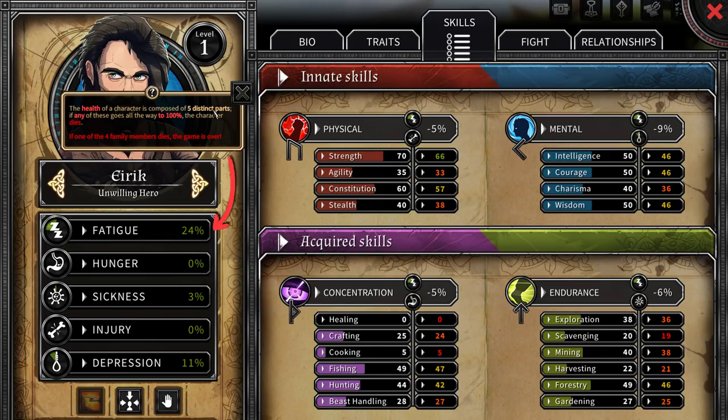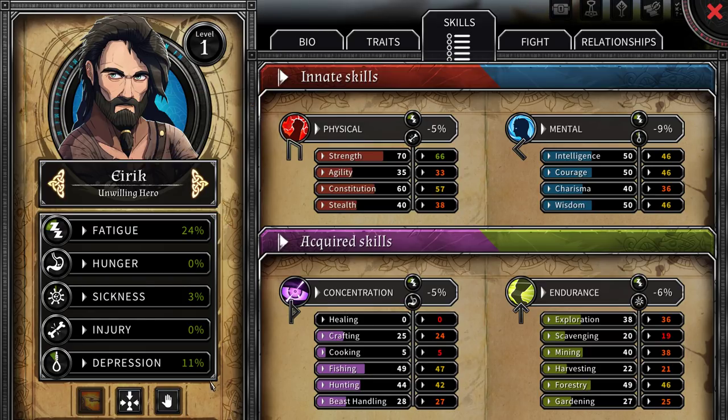The health of a character is composed of five distinct parts. If any of these go all the way to 100, the character dies. So fatigue, hunger, sickness, injury, or depression — and the game is over.